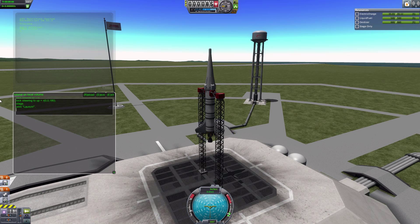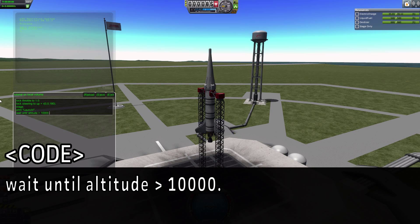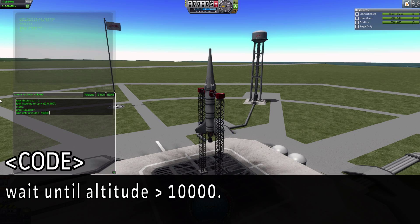Unlike last time, this one's going to be slightly different. Instead of waiting for our fuel to run out, we're going to wait until an altitude. I normally start my gravity turn at about 10,000 meters, so we'll start there. We'll use 'wait until altitude is greater than 10,000', and that'll stop the program and wait for 10,000 to be reached.